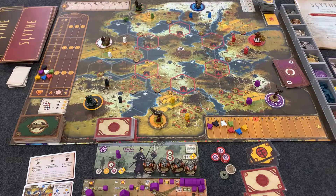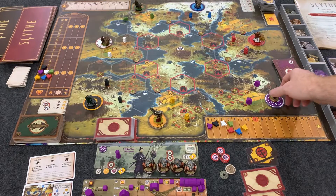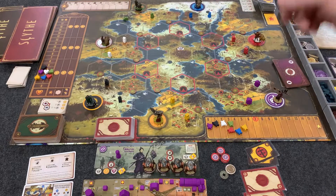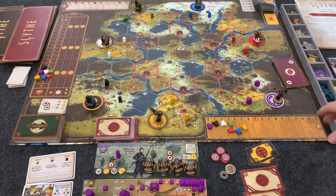This is what an initial setup of Scythe might look like. I only have one player out and a couple things to mention. The base game plays one to five players. This is showing it with the expansion which includes this faction here and the faction over there — two empty spots in the normal base game. These two factions come with the Invaders from Afar expansion, which lets you play up to seven players.